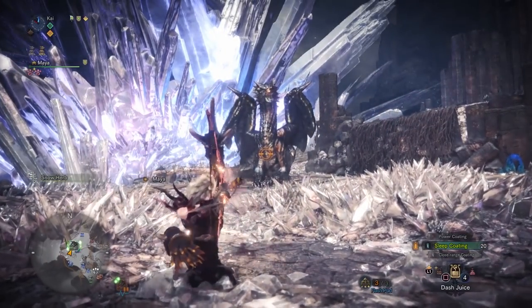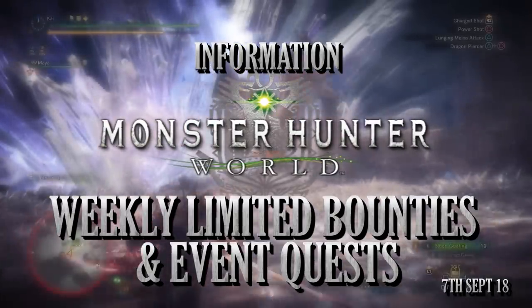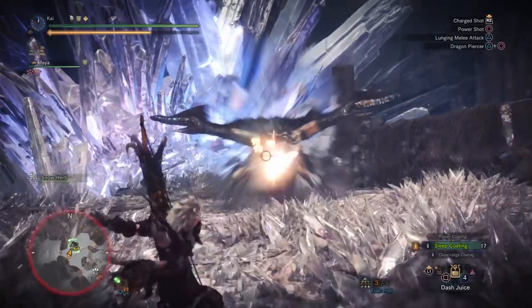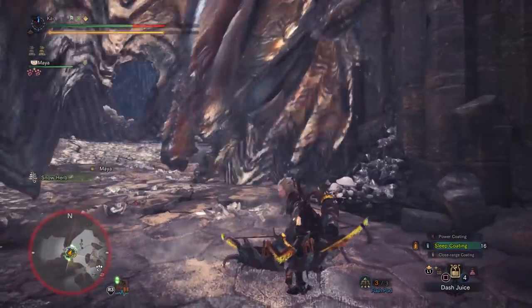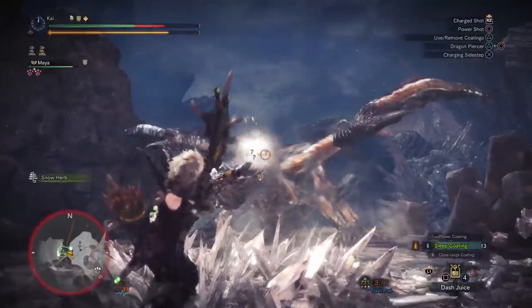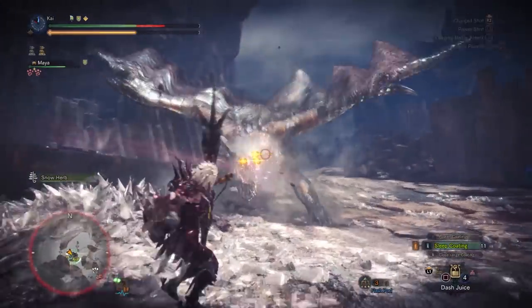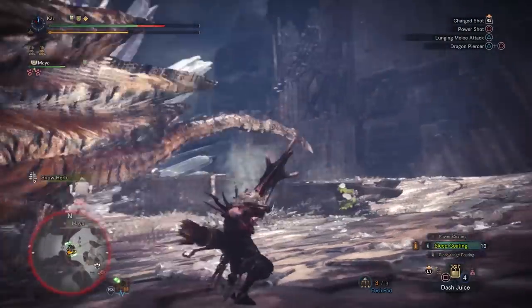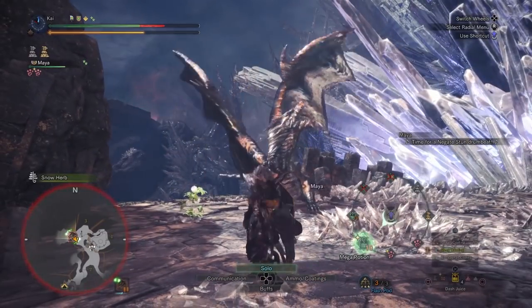What's up everyone, Dabblade here with an information video regarding this week's limited bounties and event quests in Monster Hunter World. This is for both the console and PC versions, for the week starting the 7th of September 2018. We don't have many event quests this week, however both PC and console have been given new content — the first free update for PC and Arch Tempered Kushala for consoles — so there are still quite a few activities to do.